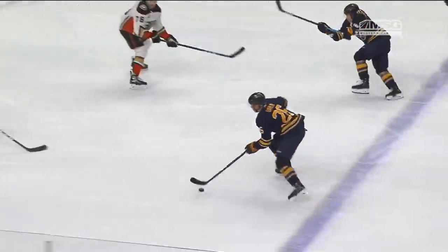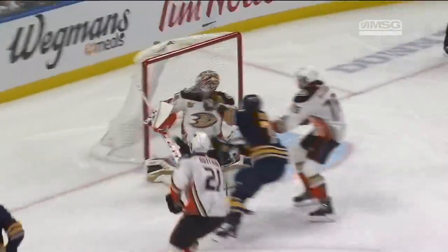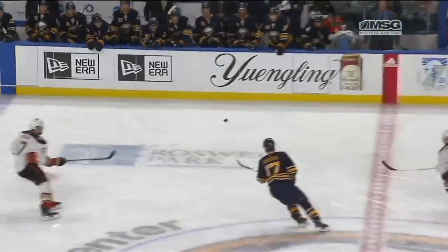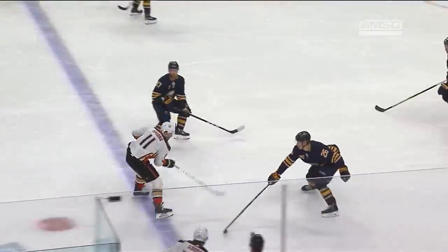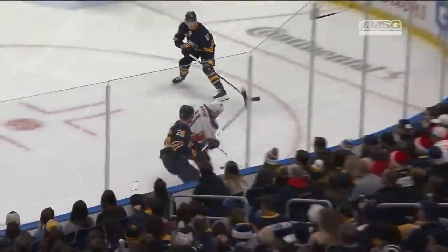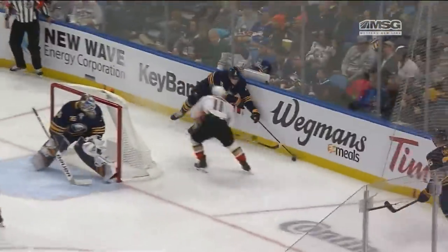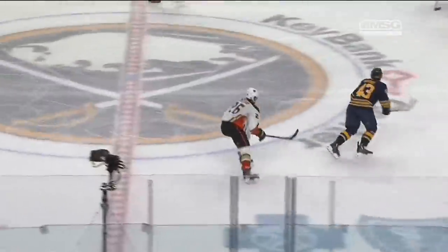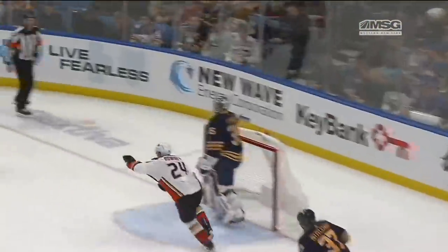Look at the explosive power getting through the neutral zone — a little juke and jive that leads to a chance, just missed the net. But just the control, and also when he makes mistakes, he recovers. A few games ago against LA he tried to hit it in the air, did not connect, and it ended up in the back of the net — now he recovers. There's a mistake in the defensive zone, and who comes in and saves the day? It's Rasmus Dahlin with a nice control play, and this pass — a little backhand pass to the center man Casey Mittelstadt — leads to a breakaway.